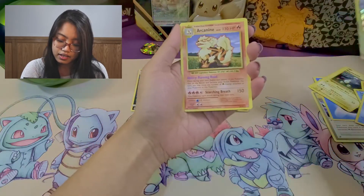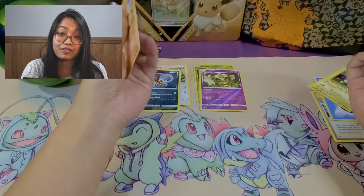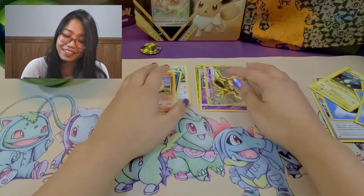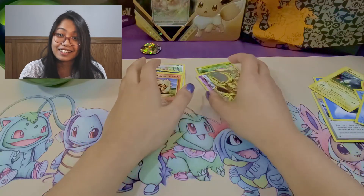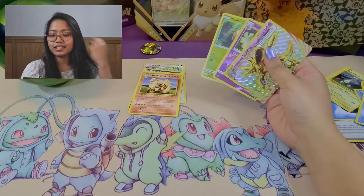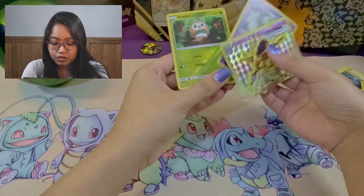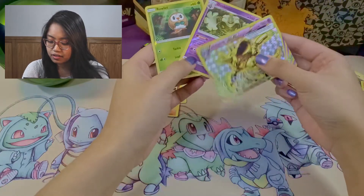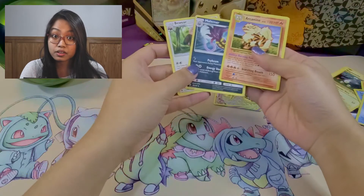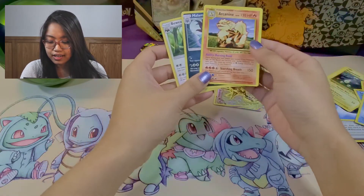And the last card is... an Arcanine. So three packs in a row and no holos — that really sucks. Looking back at what we got overall: two reverse holos and a BREAK card, and regular rares — a Bewear, a Malamar, and an Arcanine.